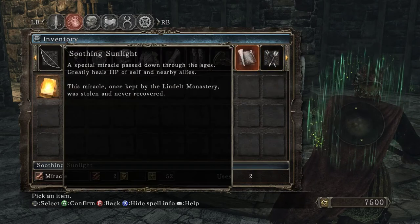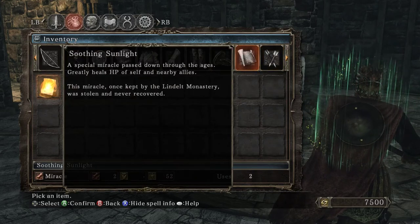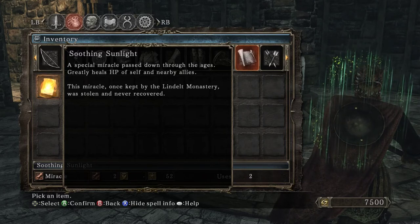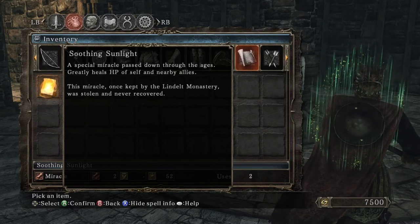I guess Lysia is supposed to analog Petrus. And she had Soothing Sunlight, which was a Guinevere miracle — once kept by the Lindelt Monastery, it was stolen and never recovered.